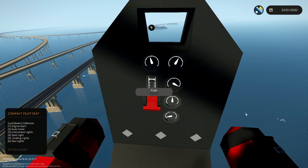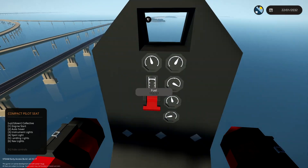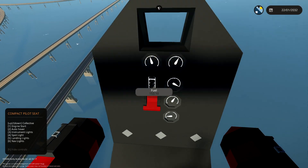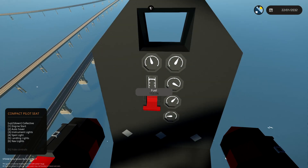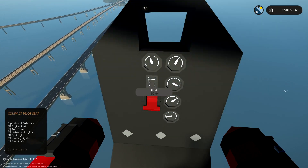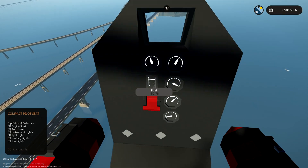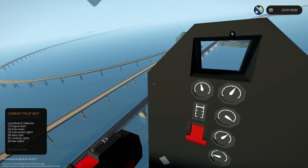The fuel at the moment is 153 liters. We've gone about 35 kilometers today and used about 30 liters — that's pretty much one kilometer per liter, which translates to somewhere between 150 and 180 kilometers total range depending on what kind of flying you're doing.